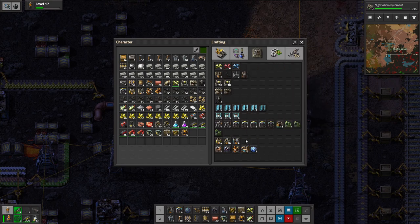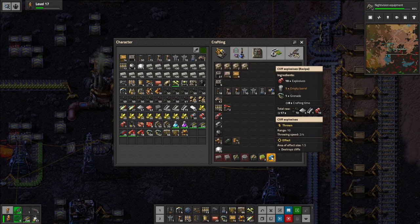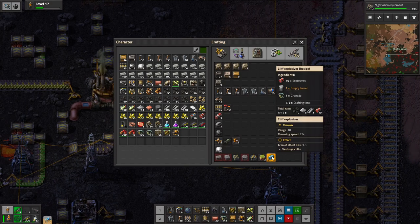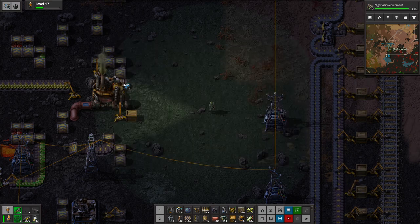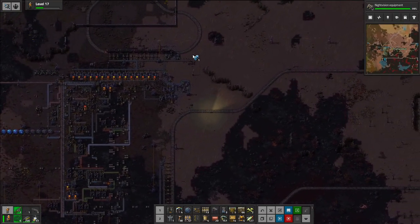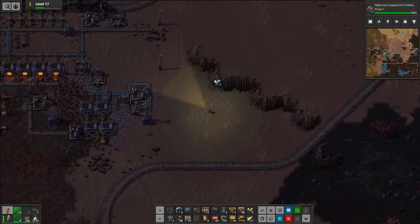I got the explosives, which means I can blow up things if I want. So now I can blow up a cliff — I can blow up one part of a cliff if I have to. Behold!